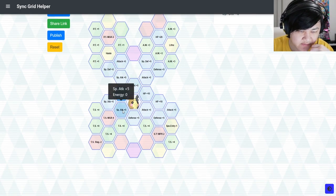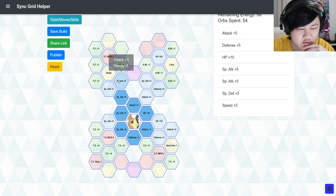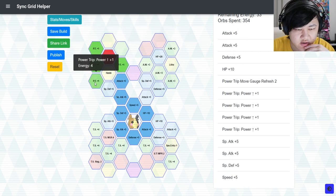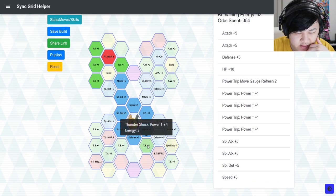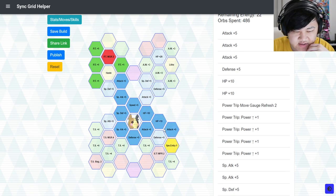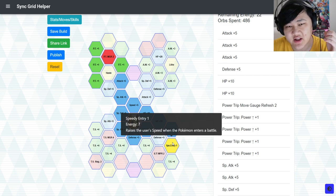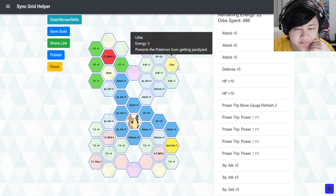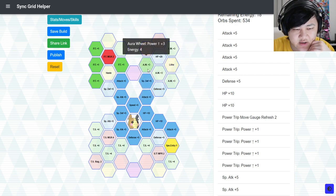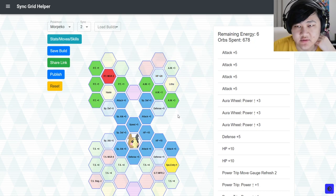At 2 out of 5, you don't have much either. You have Power Trip Move Get Refresh and a lot of Power Trip Power Ups — those are always really good to have. You could also come over here and pick up Speedy Entry, which makes your life a bit easier in terms of trying to max out your attack and also gives you speed. If you need Aura Wheel, pick up some Aura Wheel Power Ups; if you don't need Aura Wheel, then don't bother.